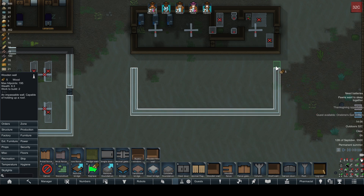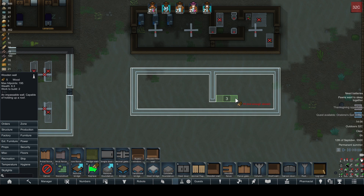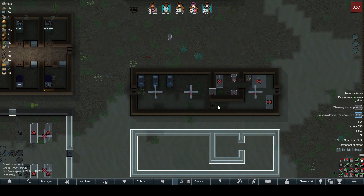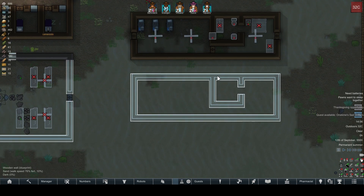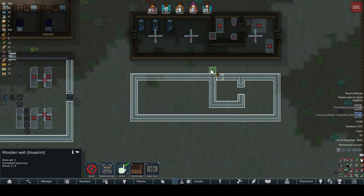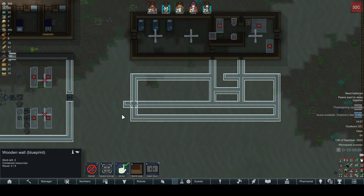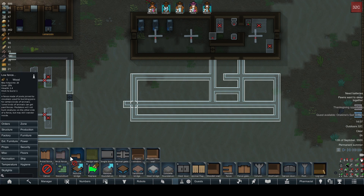I don't want all the buildings to be the same here. Maybe these two will be, since they're neighbors. With that said, why don't I attach the buildings — like that. Then this will be two off. I've confused myself too much here. Let's do a big cancel on the rest of this.